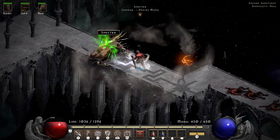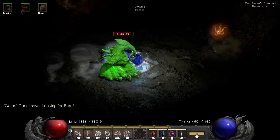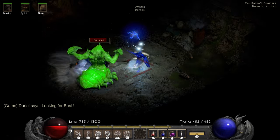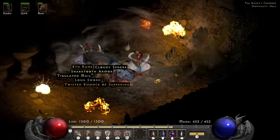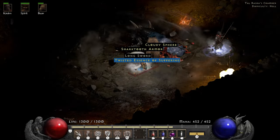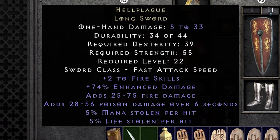Thanks to good resistances and a decent chance to block I am able to tank Duriel head on. Unfortunately it puts me into hit recovery, but once I take a few steps back and his focus diverts to my tanks, it's just a matter of time before the demon takes his dive. He ends up dropping me a longsword which is Hellplague. So far I have found a ton of items for the fire Druid and melee characters — I think the game is trying to tell me to play a melee fire build.